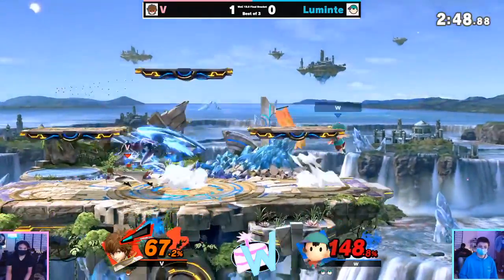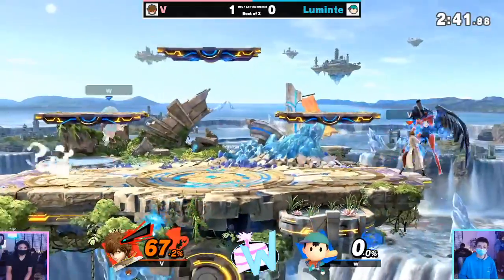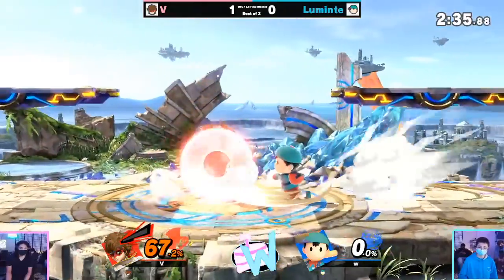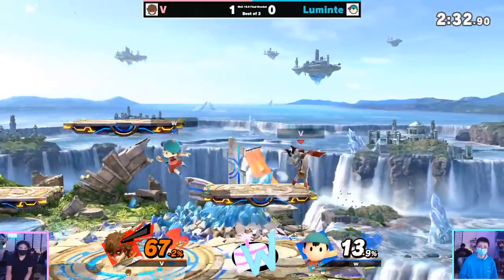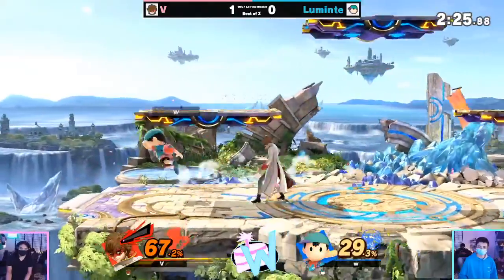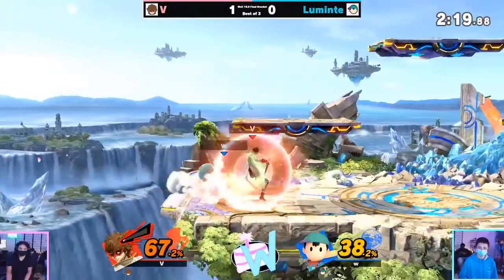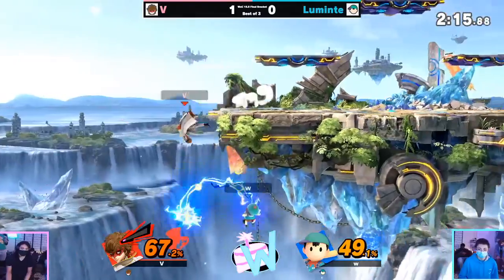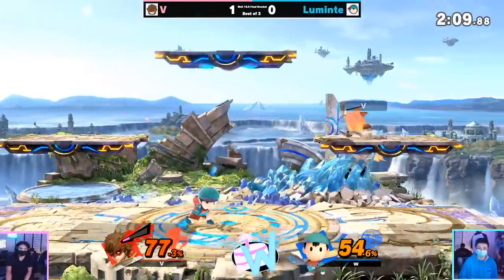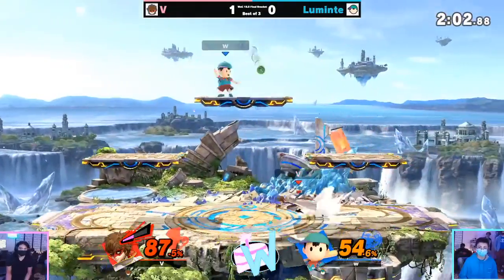Good plays, but this is last stock — this could be a 2-0, could be a game three, who knows. The pace of this has just been so hard to predict. Two little one-two piece combos from Ness at kill percent probably. Both players just trying to get hits in here rather than set something up. Oh my gosh — yeah, you're just shooting a child at this point — this feels so deep. It really does — it's definitely being able to make it back to the ground.